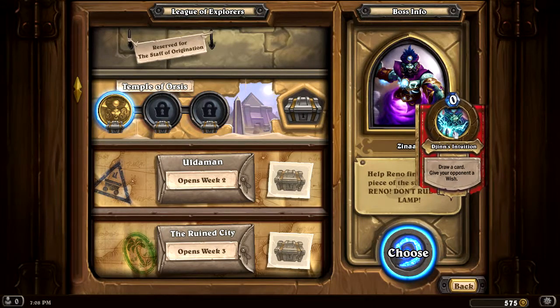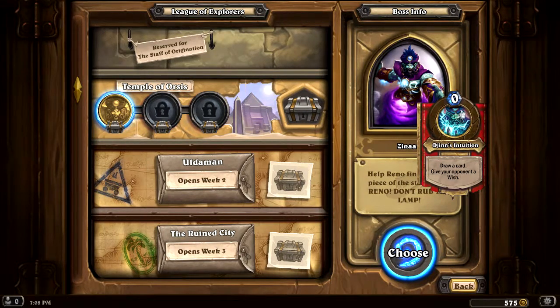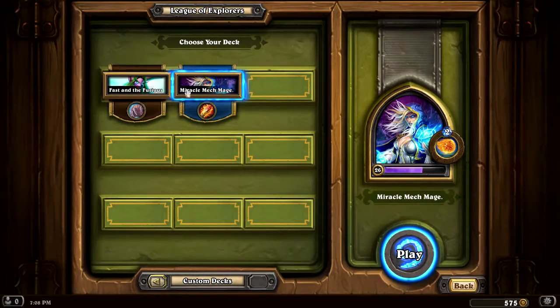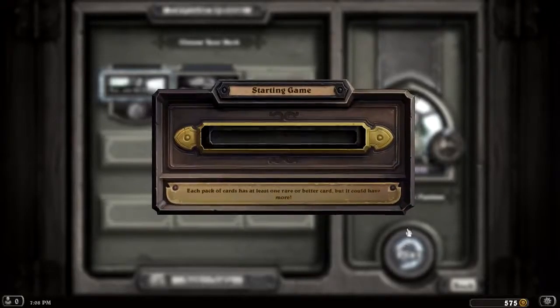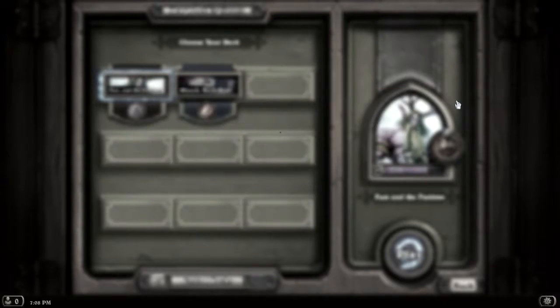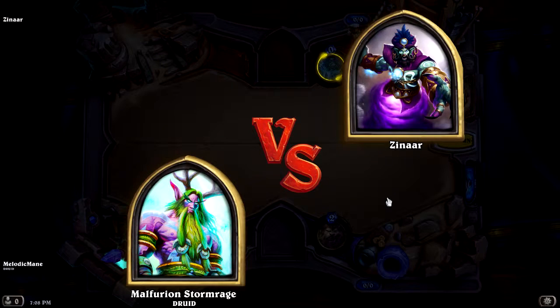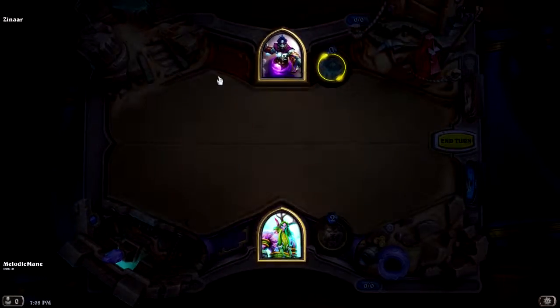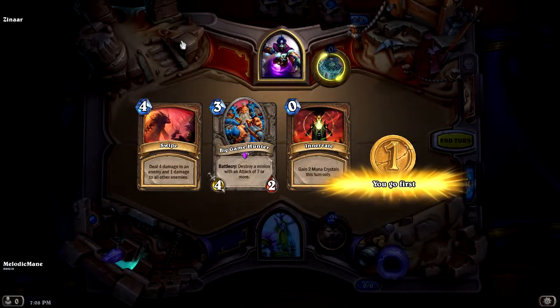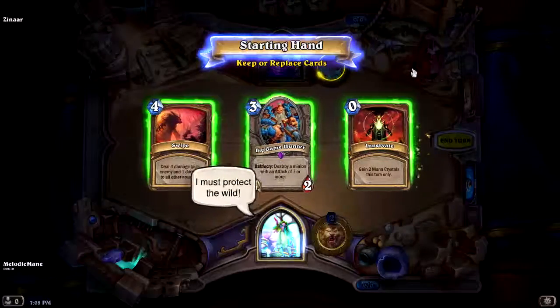Wait, Reno! Don't rub the lamp! Jin's Intuition - draw a card, give your opponent a wish. Alright, let's do this with a druid! Let's see what happens. Alright, here we go. Okay, that's not weird or anything.